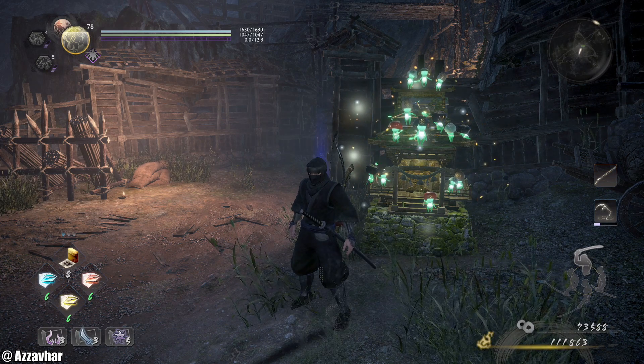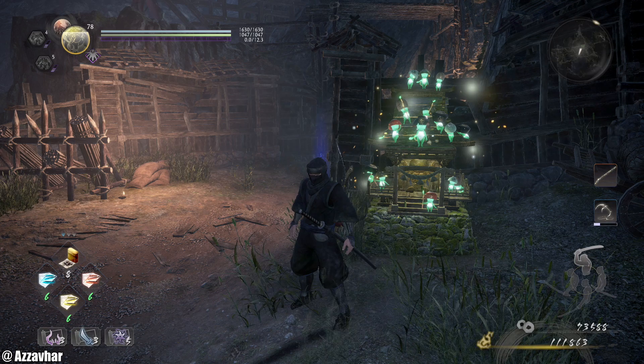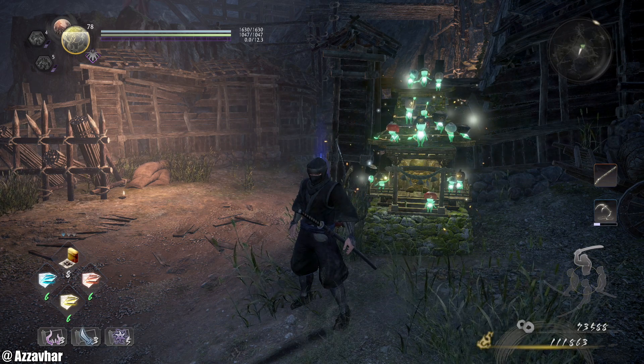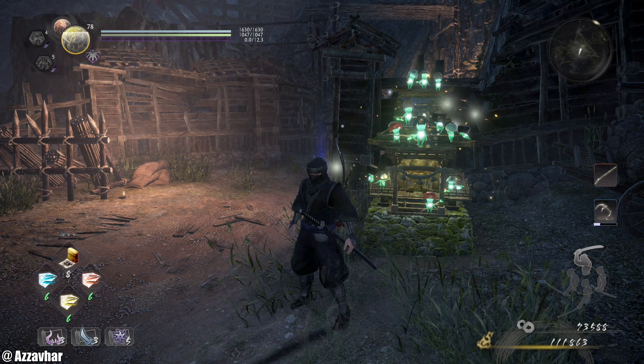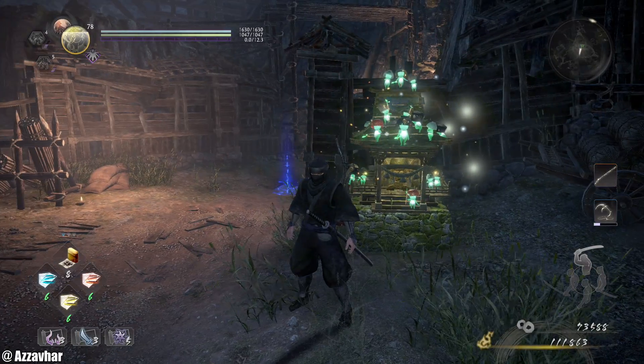Welcome back to our Nioh 2 100% walkthrough. In this episode we'll be doing the main mission called Bird in a Cage. We've got 7 Kodama to collect, 1 Hot Spring location to get, and a mission-based achievement. My name is Azavar or Azza, now let's get into the video.